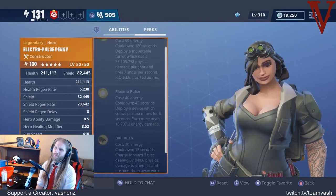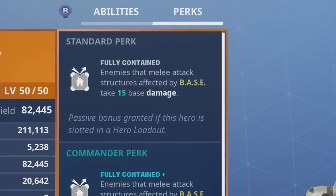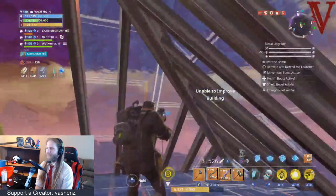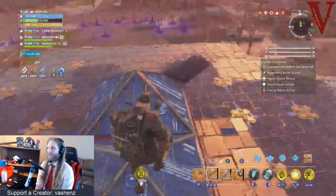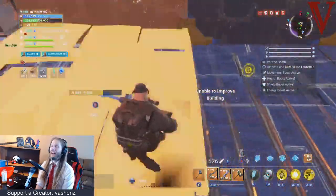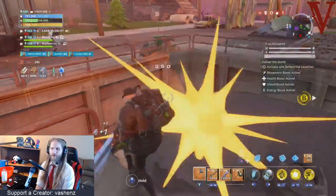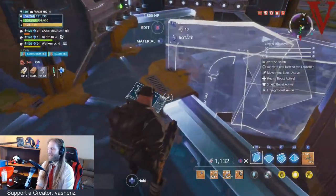Last but not least, we have Electro Pulse Penny — enemies that melee attack a structure affected by the base take 15 base damage. Punch the wall, hurt yourself. Pretty straightforward, solid character. I always rock the hover turret and the slow field. But I'll also consider banner — it's really good if nobody else is using it. You throw it in your base, your allies can spawn on the banner, and it boosts the health of all your buildings by a dramatic amount. Both are really solid. It's nice to have hover turrets for storm chests or when you need extra protection to buy time.